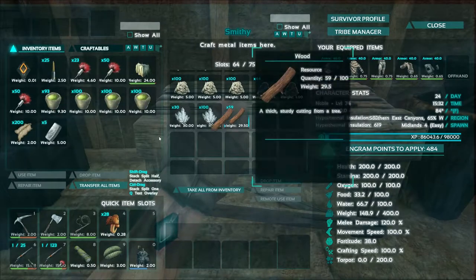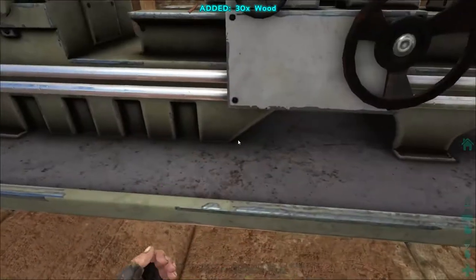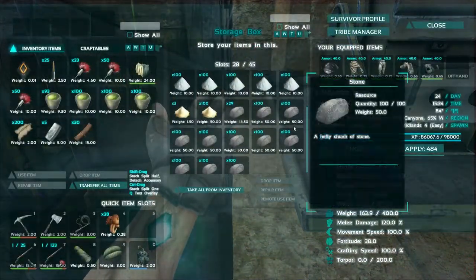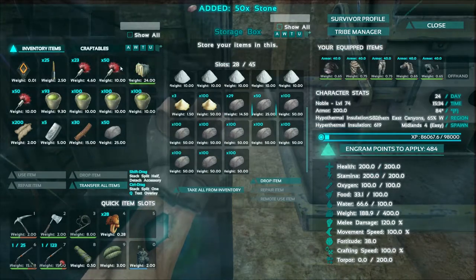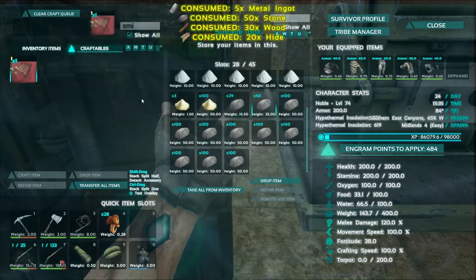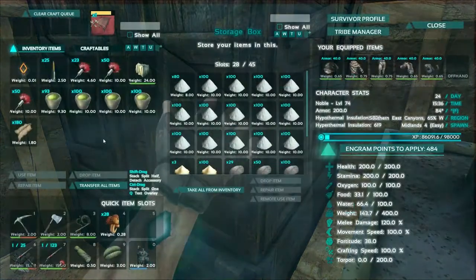I really wish it was easier to go back and forth between these interfaces. There's thirty of that, and we need — oh, the stone's right over here. Fifty of that, so we have enough to make our smithy. Smithy. Okay, excellent. Is there anything else in my inventory that I can get rid of? Yeah, the hide — I don't need that anymore.